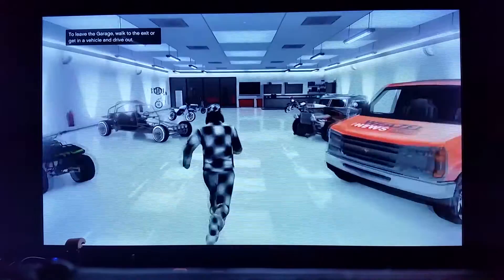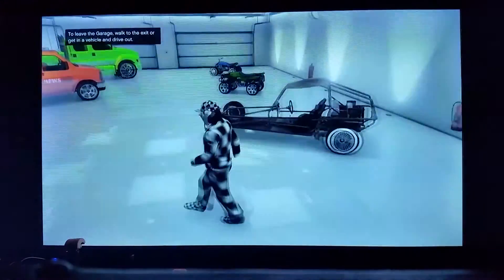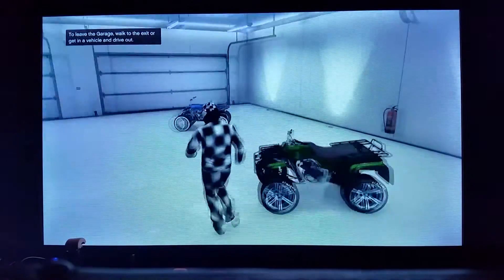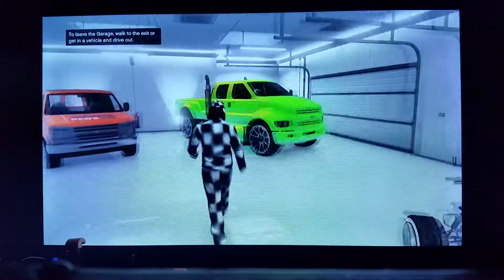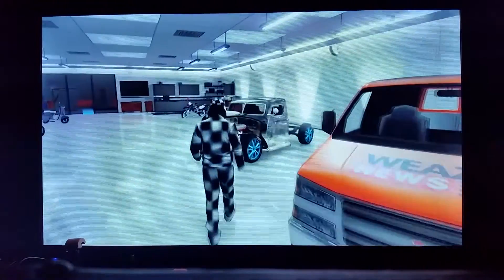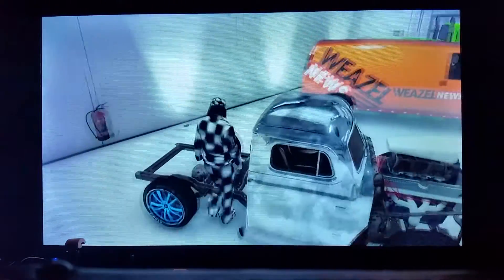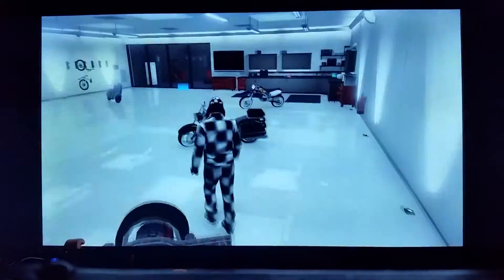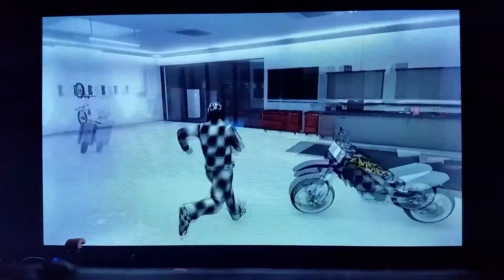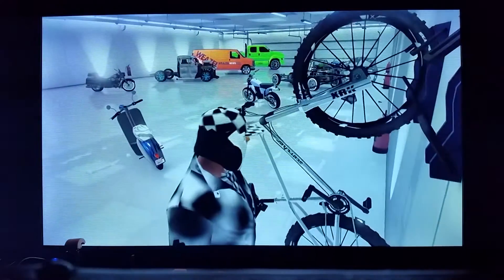Here's the second garage. We got the modded Fagio up front, modded Enduro, modded Doom Buggy, modded Blazer Lifeguard, modded Blazer, modded Vapid, modded Weasel News Van, modded Rat Loader with the back — like you can walk right into it as you guys can see — the modded Sovereign, modded Sanchez, modded Fagio, and we also got this dope chrome bike.